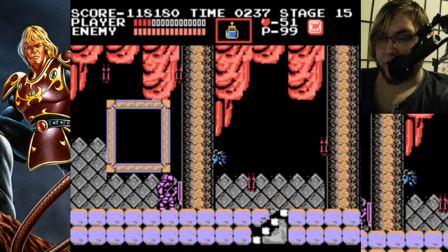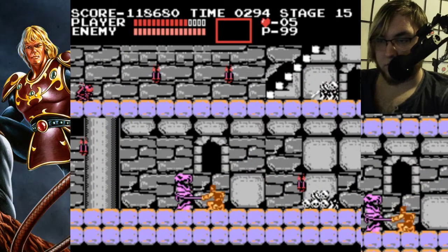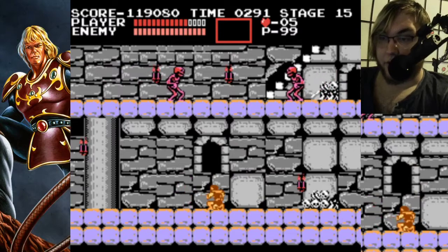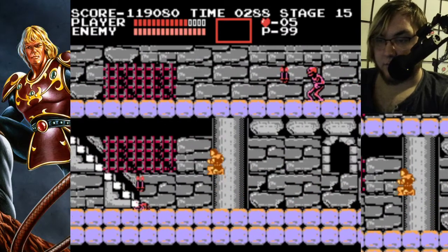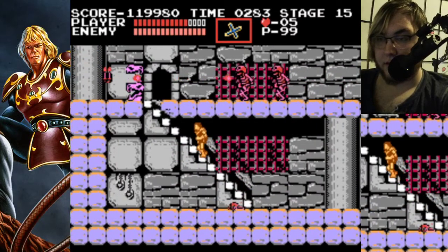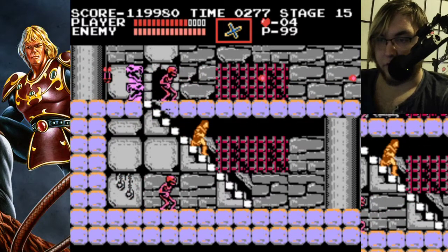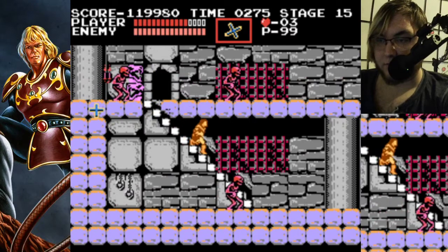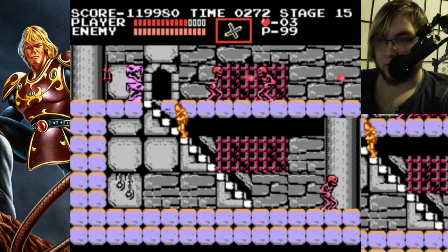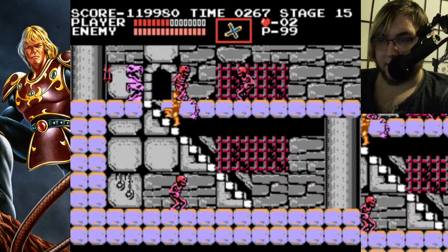Yeah — here is the legendary hallway. Yep, that's about how it goes. So you've got two axe knights in the hallway throwing all kinds of stuff at you. The cross actually isn't bad, you know, assuming you can get it to go. This is just untenable, man.